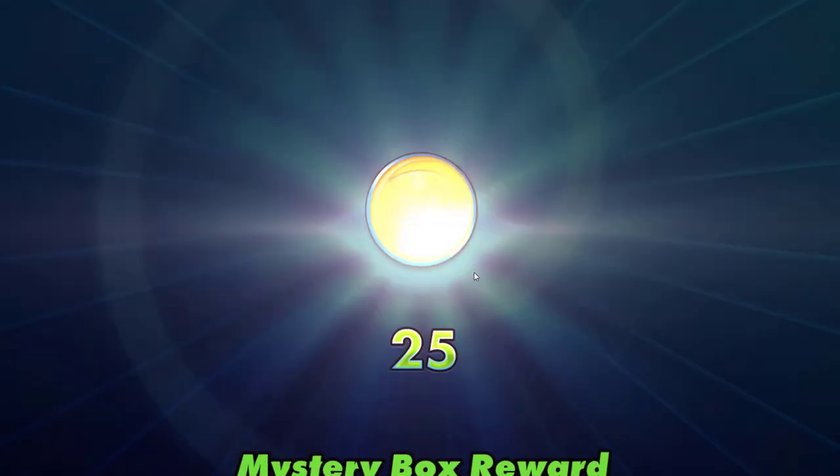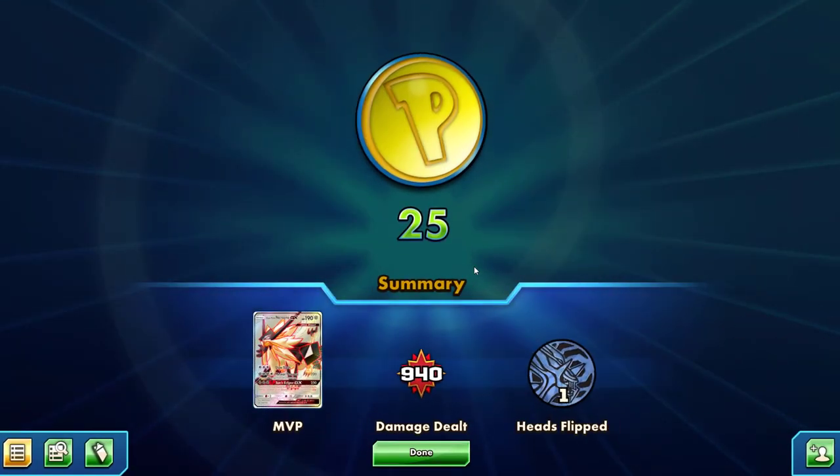Our opponent decided to concede — we were taking a long time on our turn, I'll admit that, but I think we were doing pretty good. 190 damage from our MVP Dusk Mane Necrozma GX. Like I said, I will be having Forbidden Light giveaways very soon. This Saturday is the pre-release, I'll be there with videos and giveaways and all that fun stuff. Stay tuned with me, JP Positive — you guys are amazing. It's JP Positive, positive, and I'm out.